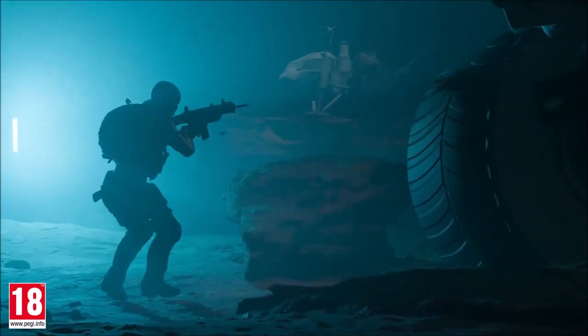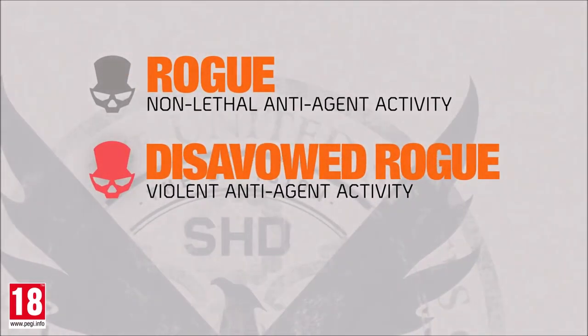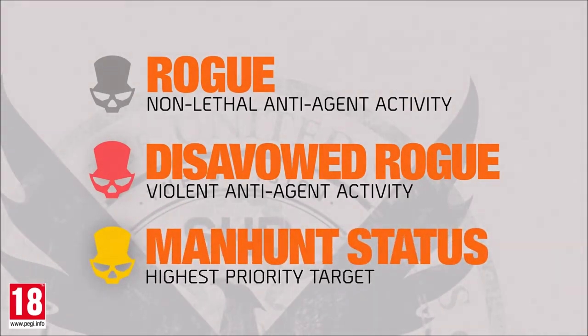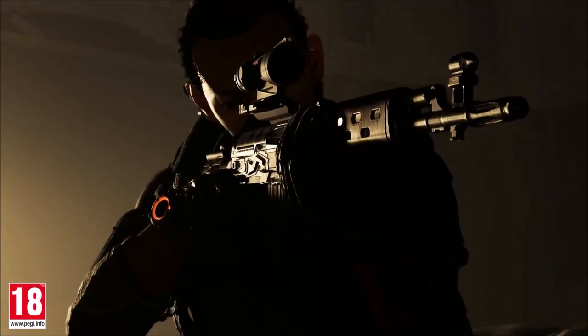Additionally, there are now three levels of going rogue. You have Rogue, which requires non-lethal agent activity — a grenade or shot that doesn't kill them. You have Disavowed Rogue, which is violent agent activity, basically killing another player. And finally, Manhunt status, the highest priority, which is basically when you go full manhunt as you would in Division 1.